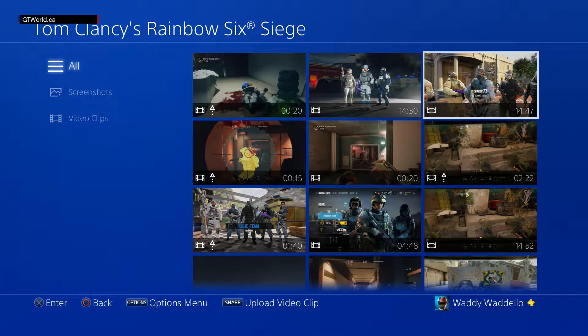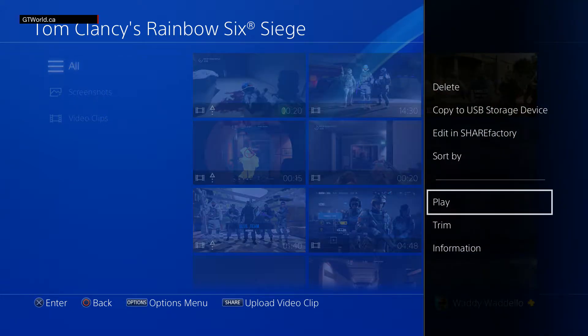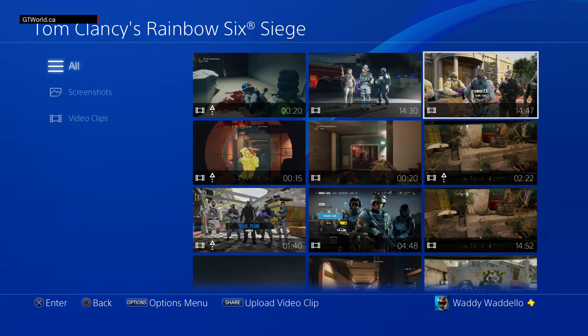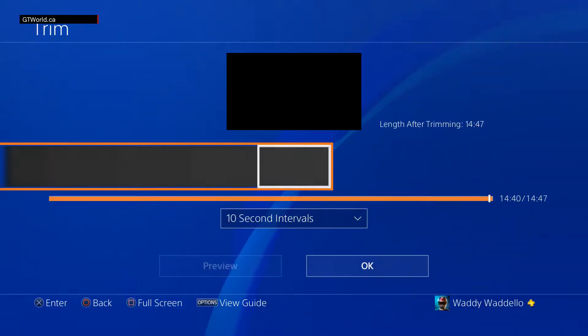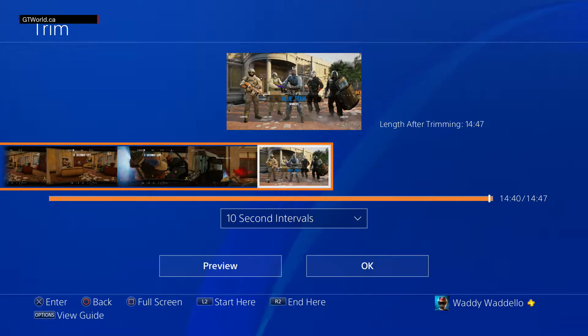Normally it's the last 15 minutes — the last few minutes — that you want. So we're gonna go option key, then we're gonna go trim. Takes a second to load, not a big deal. It's a lot faster than the other way and it starts from when you clicked the button.